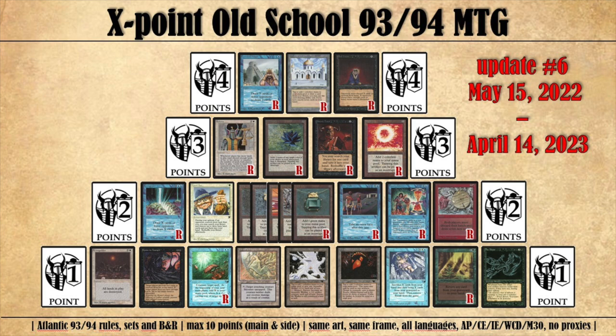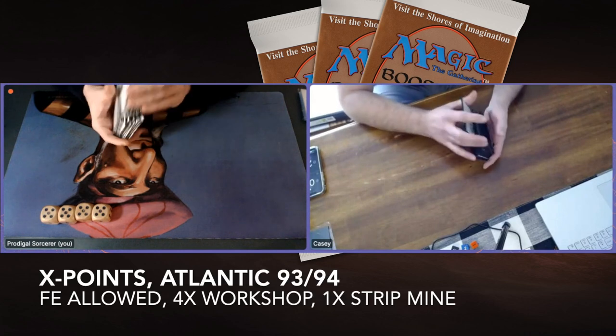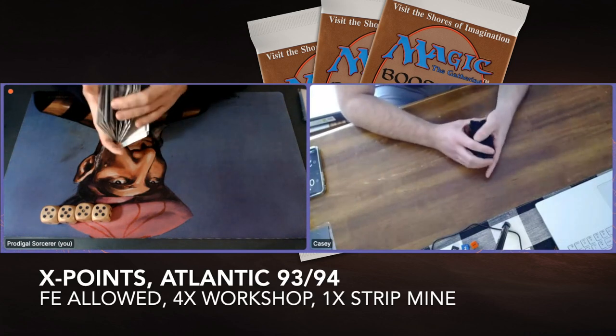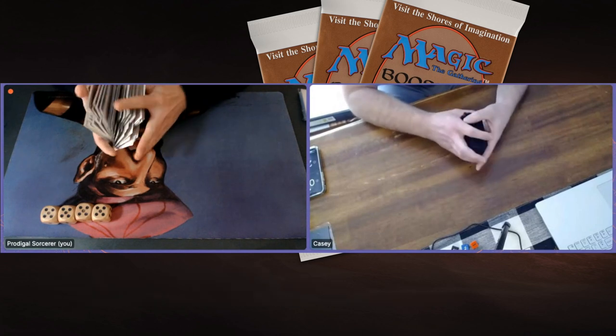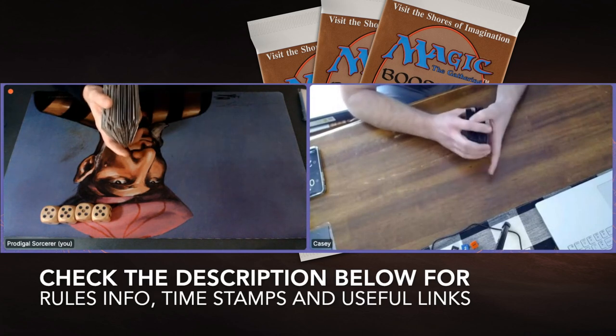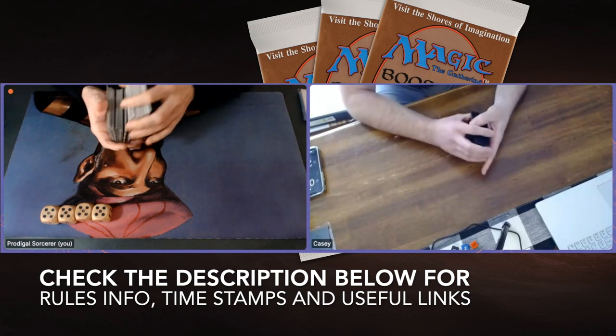And then there's the rule set that we're playing — that's the Atlantic Rules, the rule set under X-Points. That means Fallen Empires is allowed here. You can also play with four Workshops but only with one Strip. If you want to know more about X-Points and the rule sets, please check out the description below for all the information.